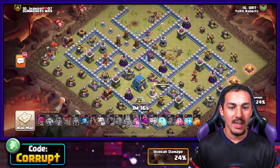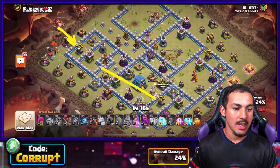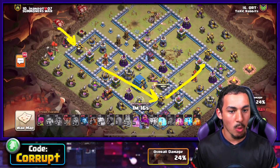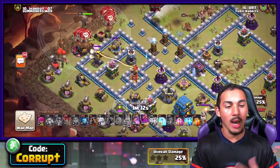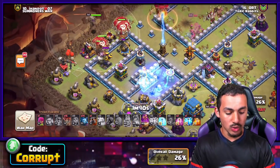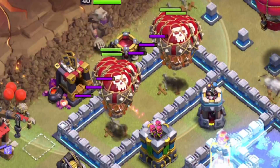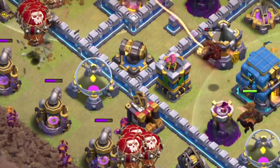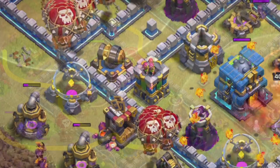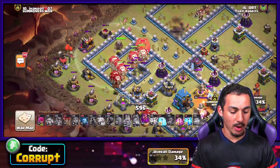In terms of the Lavaloon portion, you want to look at the base and take a look at Air Defense placement — it is by far the most important thing. If you notice it's in an L shape, typically what I would recommend is using a couple of groups. You want to make sure that you have one group going in for a particular Air Defense and then you're going to be sending in another group.